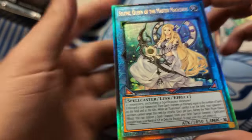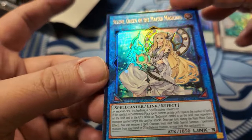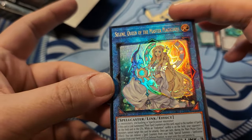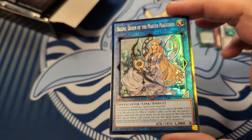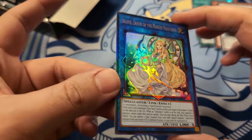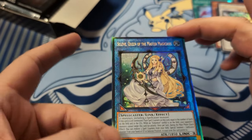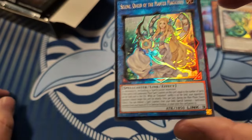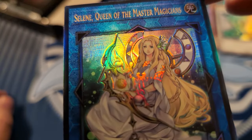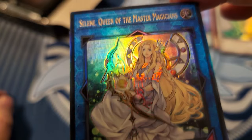Oh, and Celine - is that the new ulti? Yeah, that looks like the ulti. The weird foiling on her - the edging is the giveaway. If the edging is the collector's rare edging, that's the collector's rare. Okay, well, you take that. She's just a beautiful woman that searches Exodia.